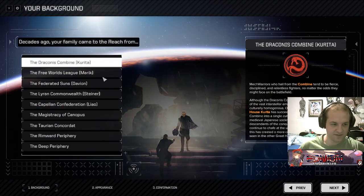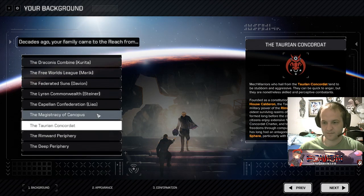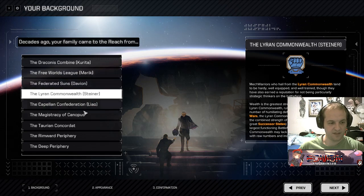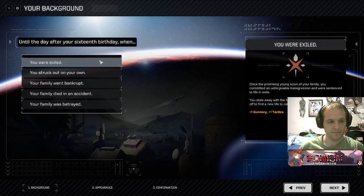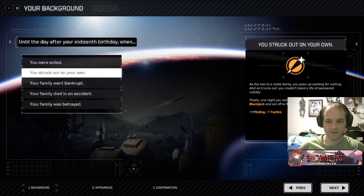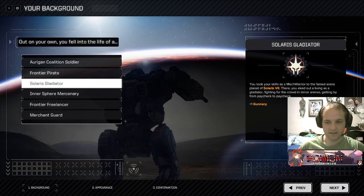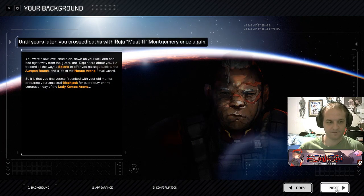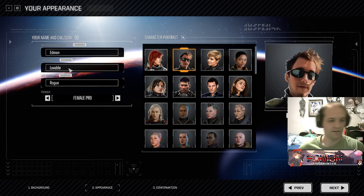Welcome to the reach. This is pretty much the same as usual. Let's go 'Struck Out on Our Own' — let's choose a different one every time I play. I don't think I ever chose this before. Let's play as me this time, because why not? We'll be a lovable rogue, and we evidently need a male voice to go with that.